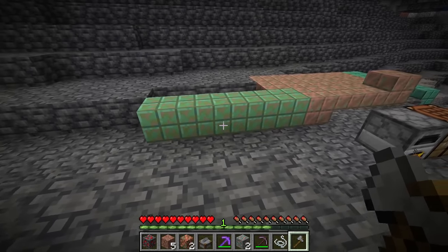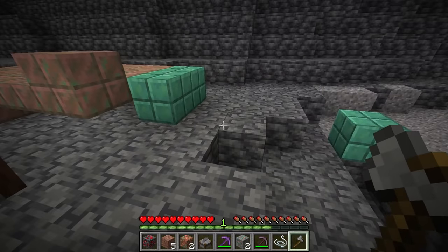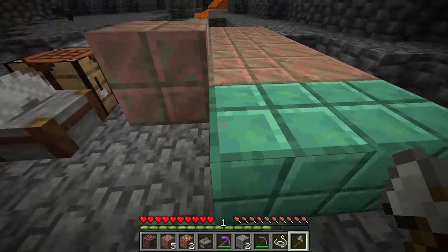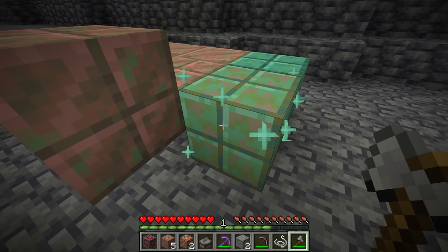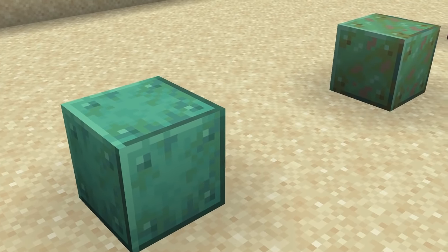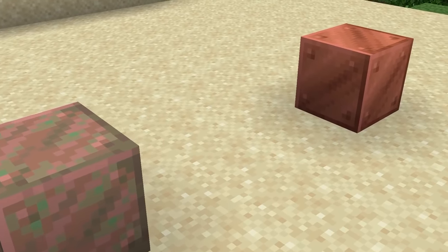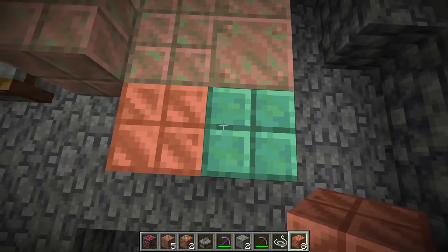If your copper has oxidized and you want to get to the previous stage, simply take an axe of any type and right-click on the copper — it will remove one layer of oxidization. The four stages are: oxidized copper, weathered copper, exposed copper, and normal copper (just called 'copper', or 'cut copper' if that's the variant). You can easily scrape off the oxidization this way, although it does use a bit of the axe's durability.